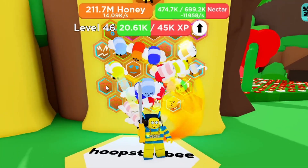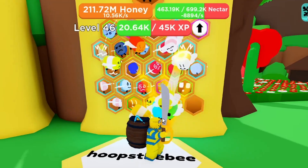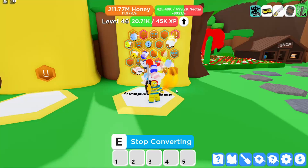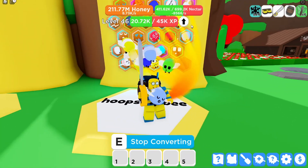Now, just like in a bee swarm simulator, you want your best converting bees down at the bottom because that's going to be a lot quicker as well. So that's a hot tip there. But there is another way to improve your conversion, and it's via this button here — it's called Skill.